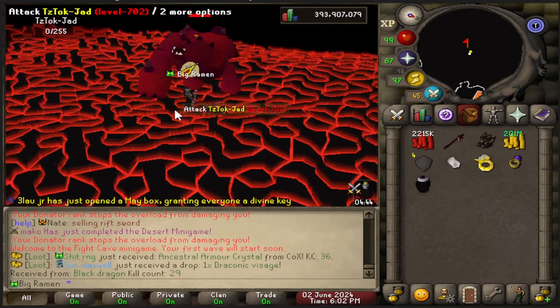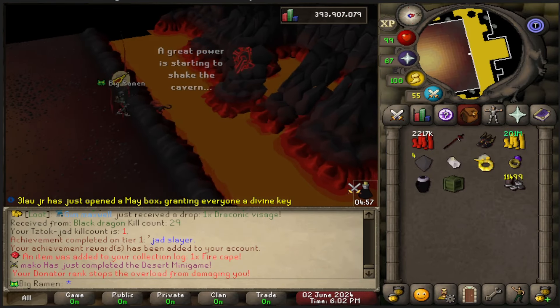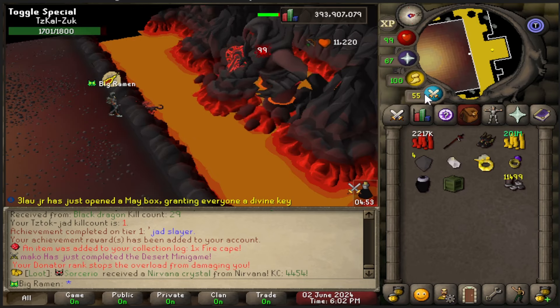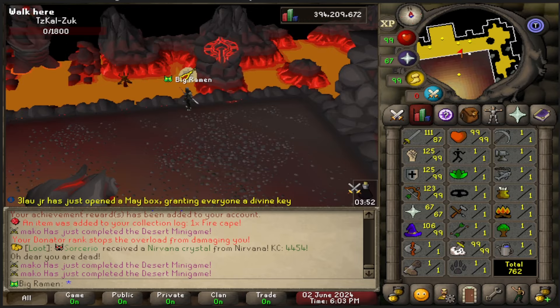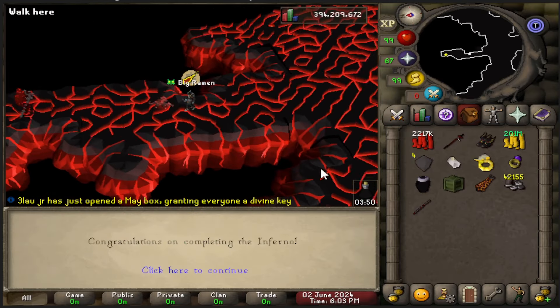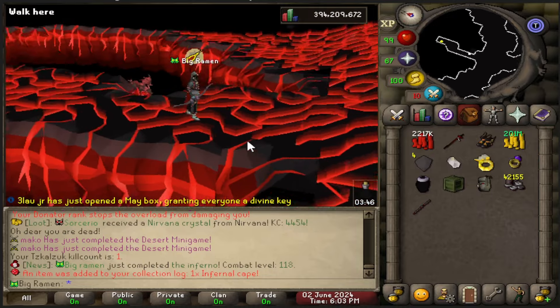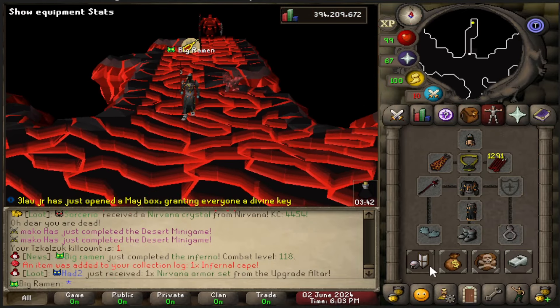I absolutely one-shot Jad. I just literally one-shot him and I got the fire cape. I have a feeling I'm going to absolutely obliterate this Zuck right here. The second time around, he was no real struggle at all with this gear — I really just annihilated him, and that's looking like a much better upgrade. Infernal Cape. Look at our account now — we're looking good.